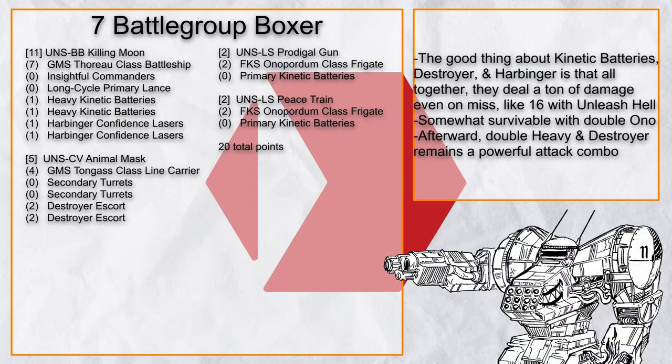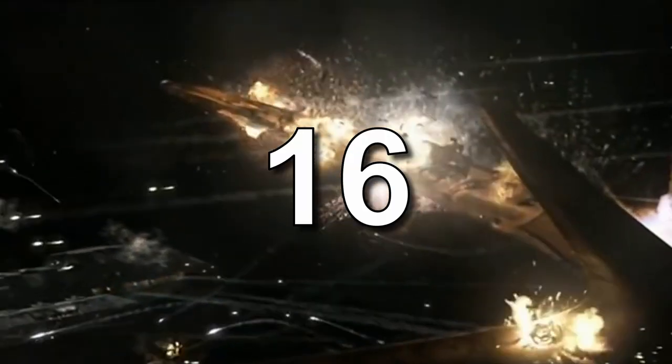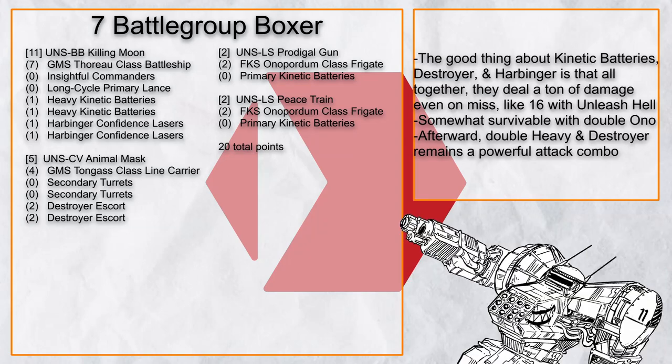Battlegroup Boxer proves one good thing about kinetic batteries, destroyer escort, and Harbinger — if you have enough unavoidable damage, even capitals would fear you. This battlegroup deals 16 damage total upon unleashing hell if you miss every single shot — obviously more if you actually hit. And after the barrage, there's always double heavy kinetic batteries plus destroyer for an efficient attack combo.